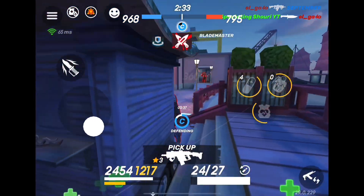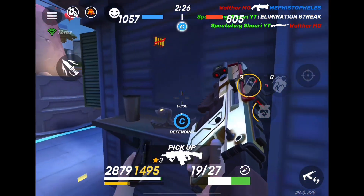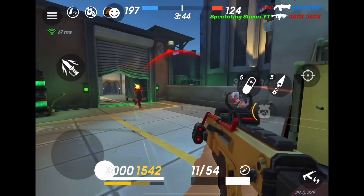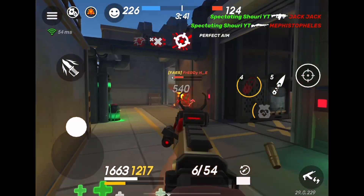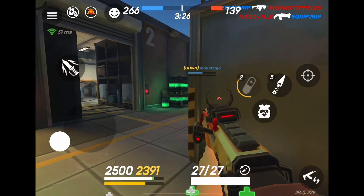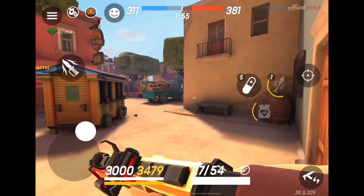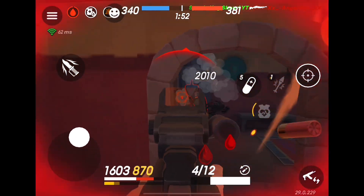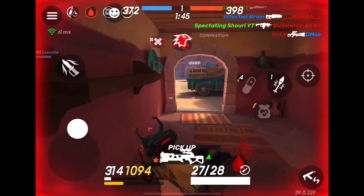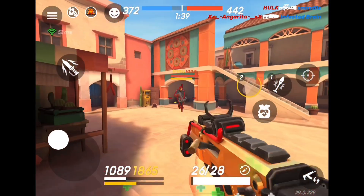If they end up getting near you, just use the wasp up close, which is one of the best close-range guns in the game by far. If they're further away, pull out the orion and kill them easily. A lot of people see the wasp as a gun that's really good on its own, but you should look at it more as a really enhanced version of scout — it gets a little bit of damage to get you in range, then you go in with your orion for the kill.